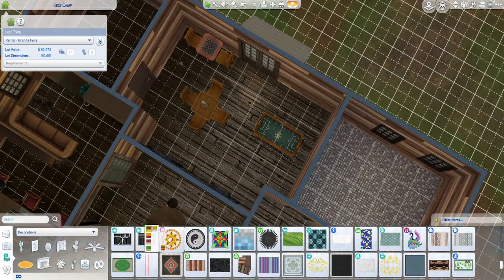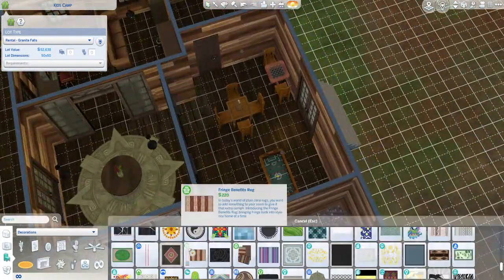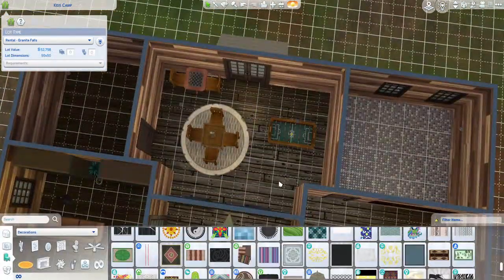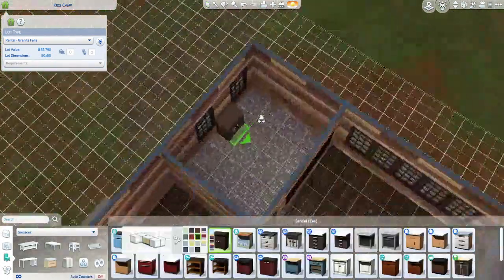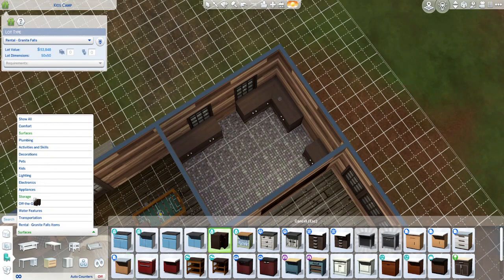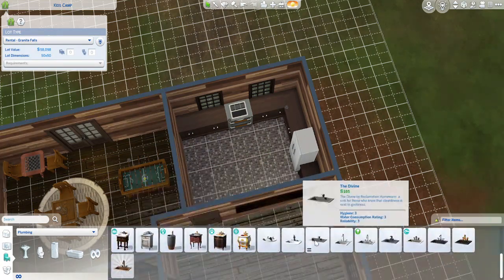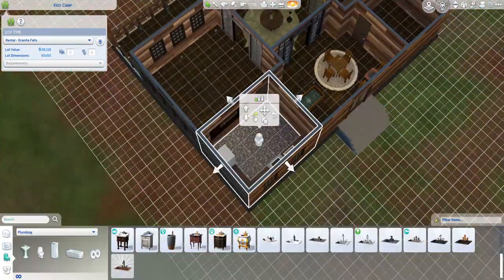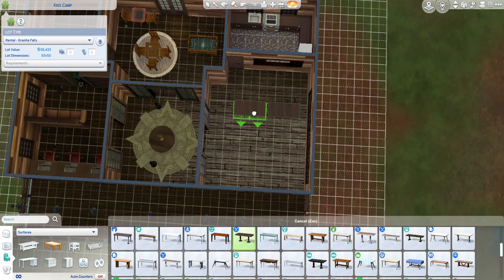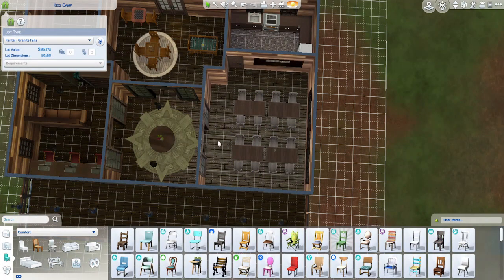So with this building, I wanted to create a library and study area, then there's a game room. This is also where the cafeteria area is, and a set of bathrooms. There are a lot of bathrooms in this build and I'm not sure why. I just felt like every building needed a bathroom. I probably would have been better off just creating a bathroom building. There's also a couple of potty bushes throughout the build too.